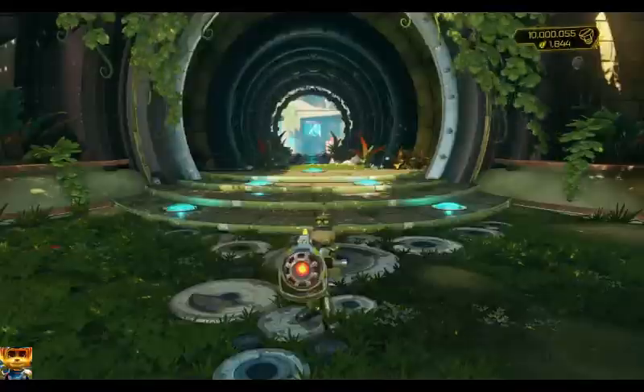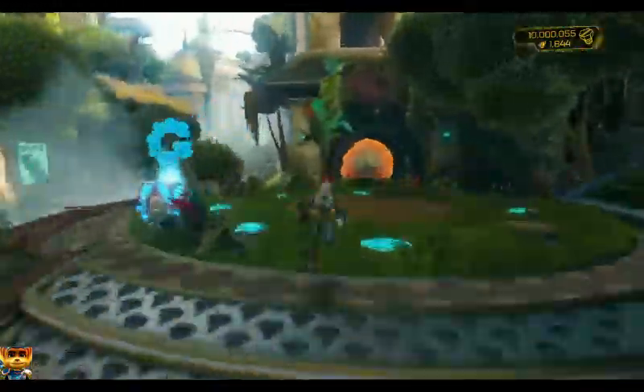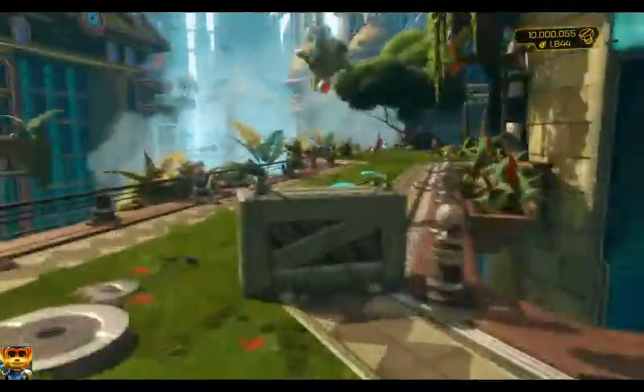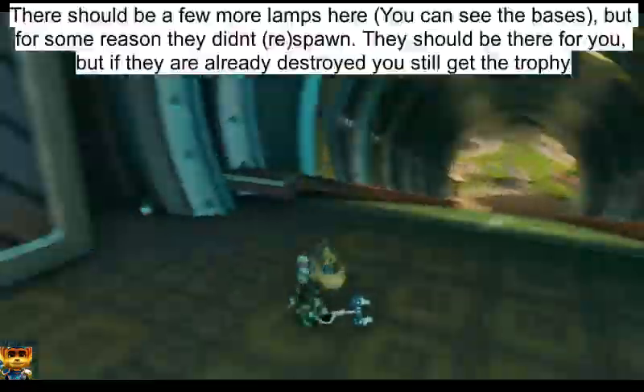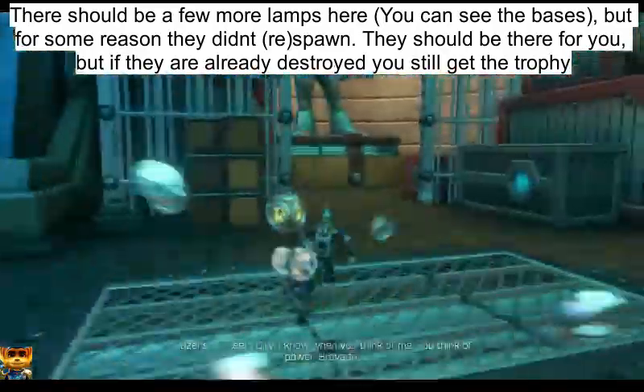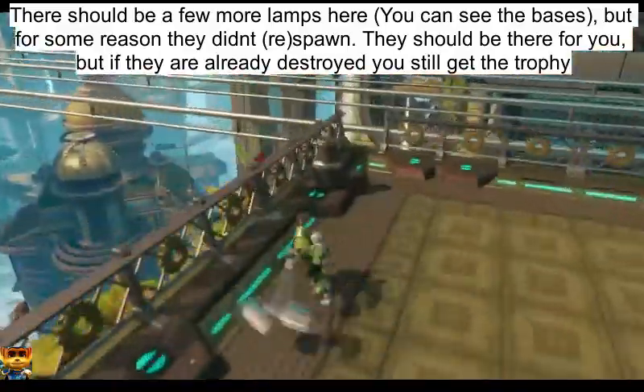Similarly, there's no amazing tactic to obtaining the I Hate Lamp trophy. I just recommend walking through Rilgar City and looking out for lamps. Go from the start to where the train is — it's pretty obvious. If you want, you can pay attention to the clip in the background where I find all of the lamps that you actually need to go around and break.